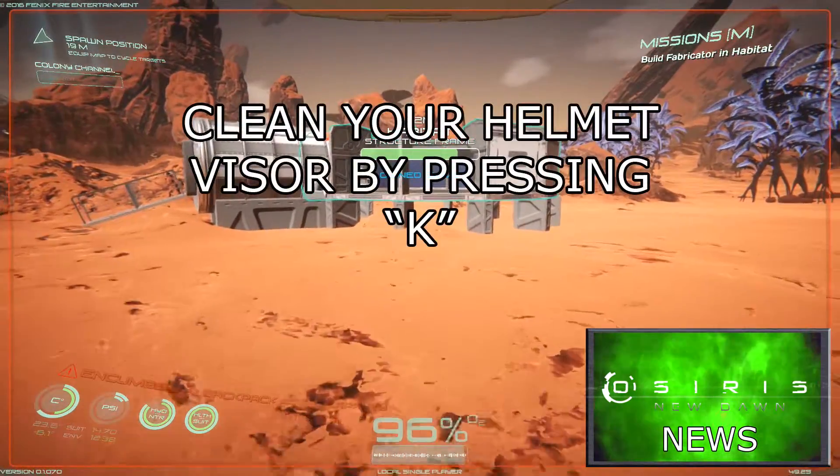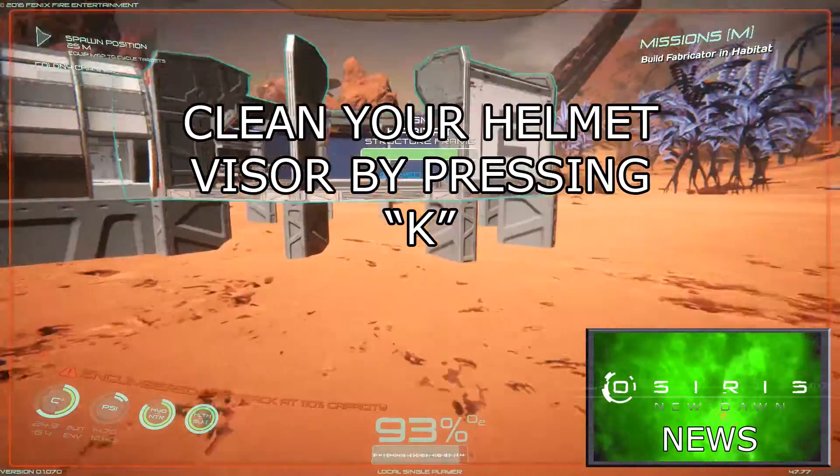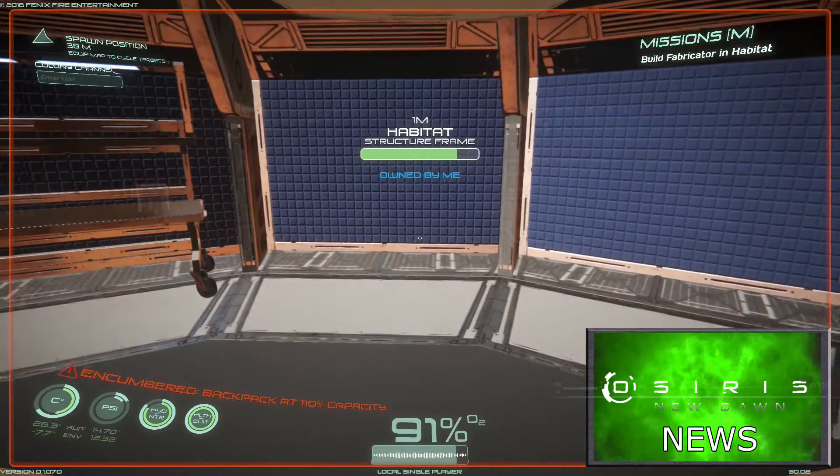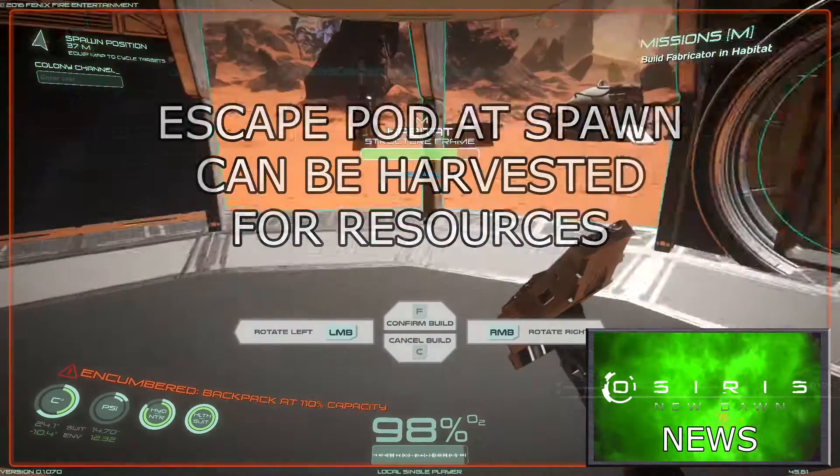A function to manually clean your helmet's lens has been added and by default can be operated by hitting the K key. An escape pod can now be found at your spawn point which can be broken down for resources.